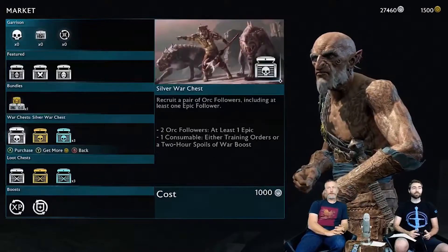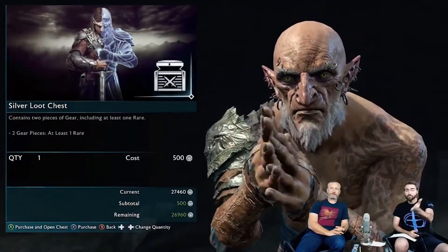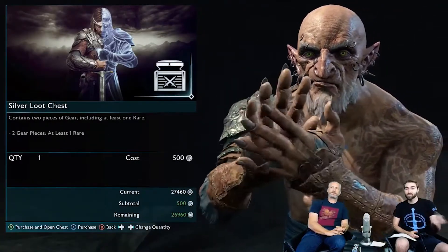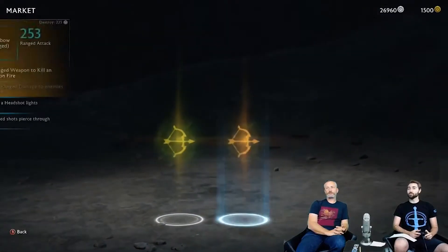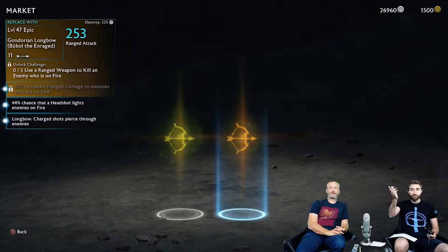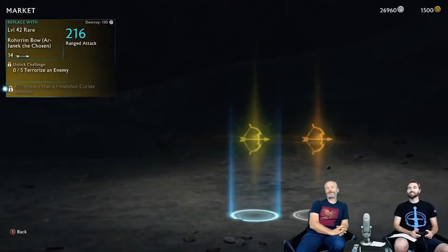First thing we want to do is buy some of these loot chests. We'll start with a silver loot chest. You guys can see that it costs 500 million and you get two pieces of gear - one's rare and the other one, or at least one's rare, so you can get two rare if you want. So we'll first purchase and open that.